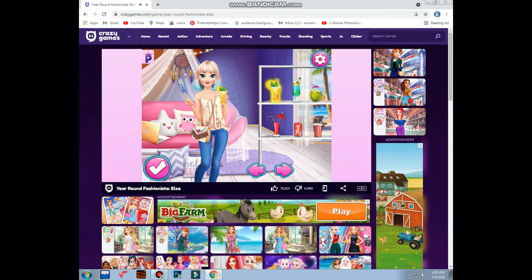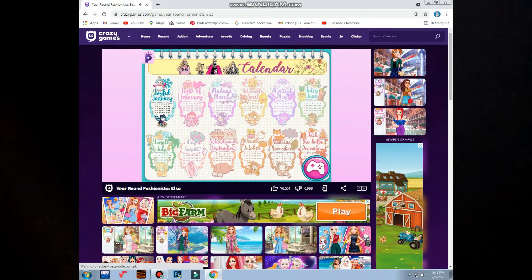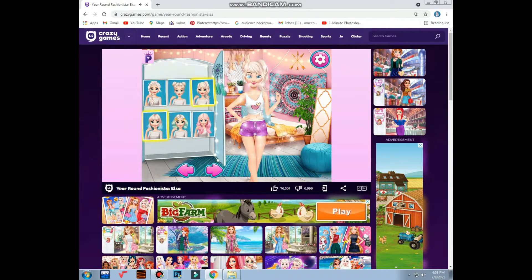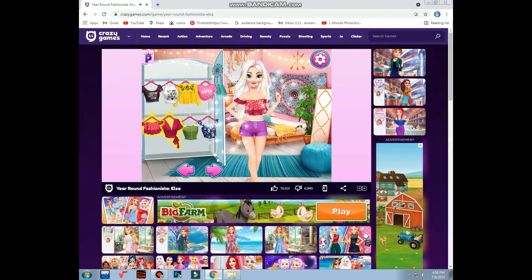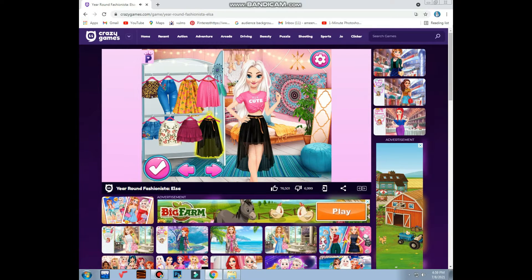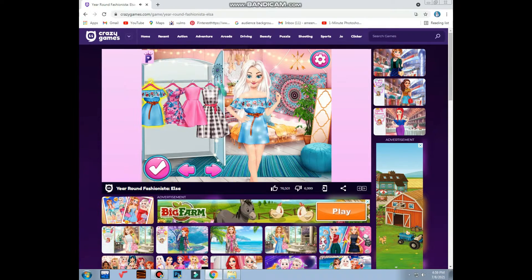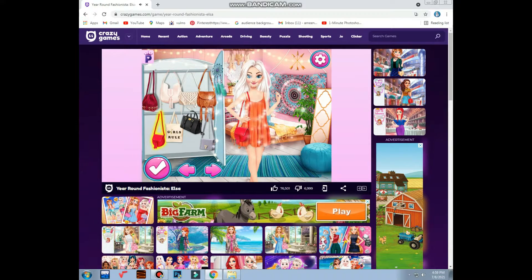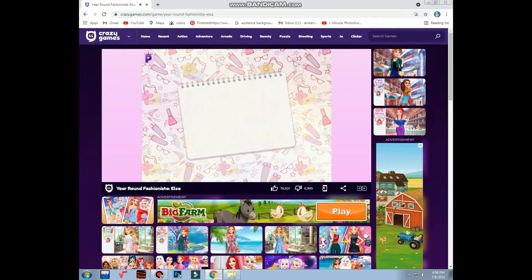Okay, done. Next is July again — a Picky one. Choose hairstyle — this is nice. Shirts. Cute. Pants like frogs. Orange — that's nice. Okay, purse. Necklace. Okay, done.